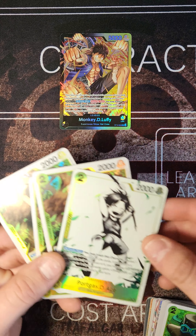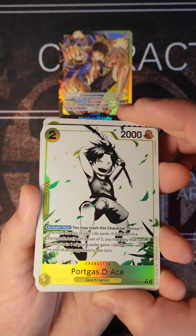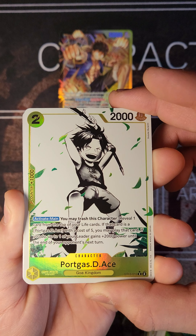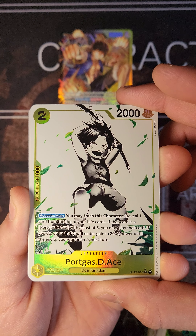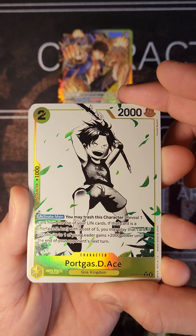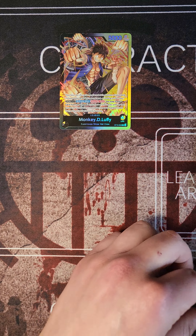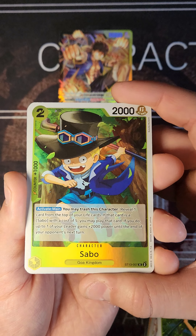Next we have 4 Portgas D. Ace — the little baby one. Activate main: you may trash this character, then reveal one card from the top of your life cards. If that card is a Portgas D. Ace with a cost of 5, you may play that card. If you do, up to one of your leader gains 2000 power until the end of your opponent's next turn. I really enjoy how these guys just amp up into the bigger, adult version of themselves.